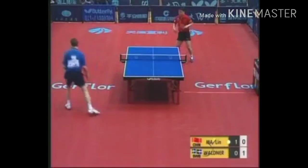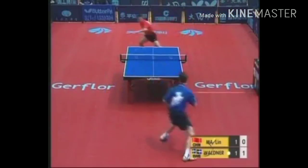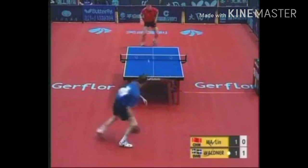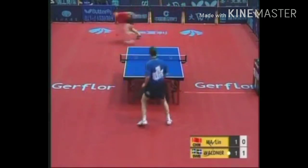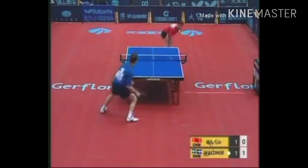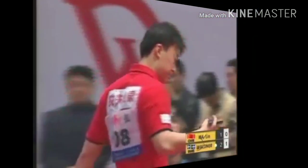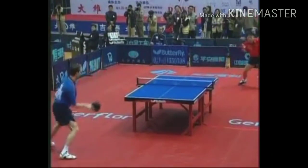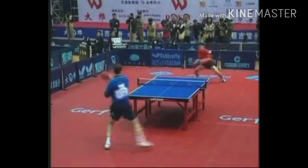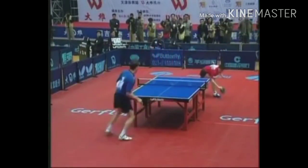Backhand loop by Waldner, and now they're going into topspin to topspin. Nice controlled shot by Waldner as he pins him on the backhand. There you see the great racket control of Waldner, but the footwork of Ma Lin — Ma can get to almost any ball. Watch how far over he's going to move for these shots. Wonderful display here of power, and then watch the retrieves.